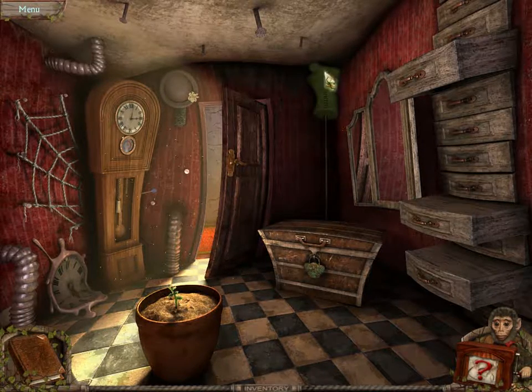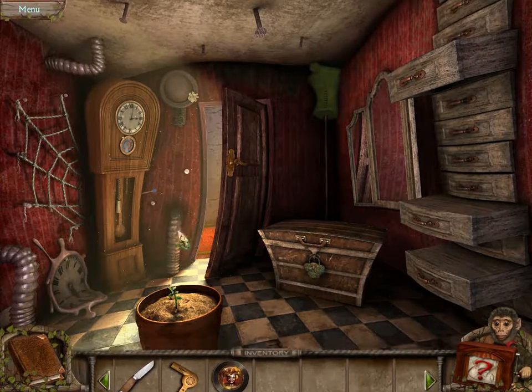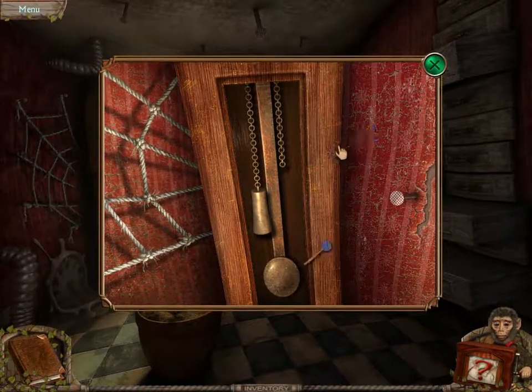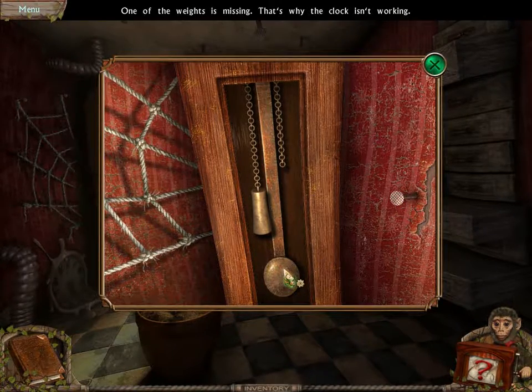Okay, that might just be a mechanic. I wonder what's growing in the pot — I should water the plant to make it grow faster. Okay, a dart. While the weight is missing, that's why the clock isn't working.